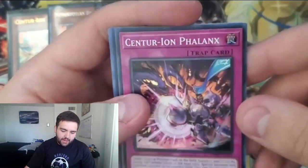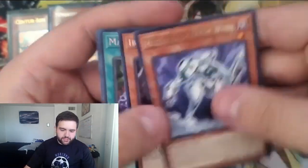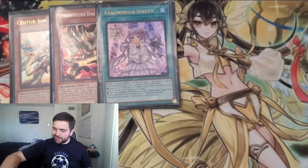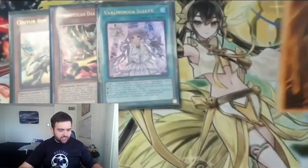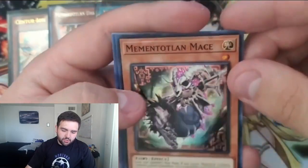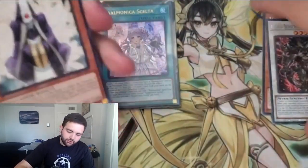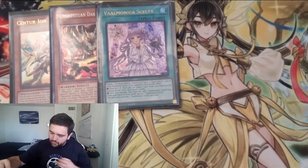Next pack — we got Memento Goblin, the Swamp Deity, and Centurion Phalanx, the other trap card for Centurions. We'll take it for sure. I like to keep things organized in a stack next to me — that's what's taking a little time. We got the Ekotos, the Berserker of the Tenyi, and Memento Mace as our Super Rare. I'll gladly take it since I like the Memento stuff.